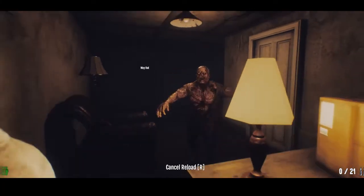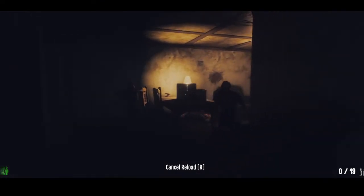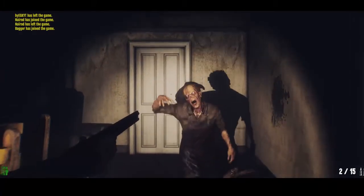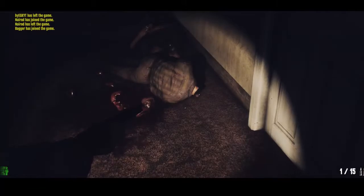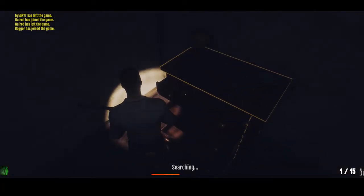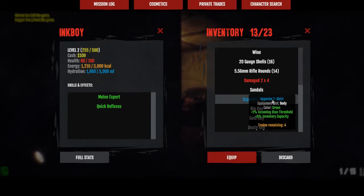I was reloading! What's happening? Okay, come on — get him! Dead. Oh no — reload, come on buddy, get the bullets in. Okay she's dead. Come on, get it done! Let's get a nice aim on him and he's done. They're all dead. Hopefully there's something in here that's worthwhile. Superior t-shirt — I will take that! Adds incoming stun threshold and inventory capacity. Equip!